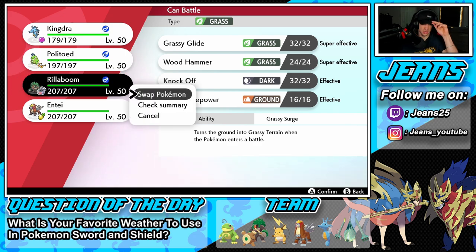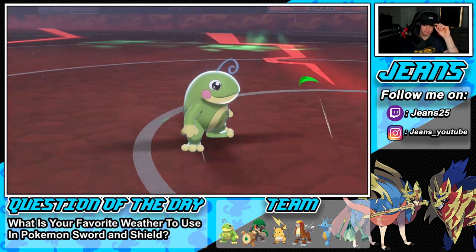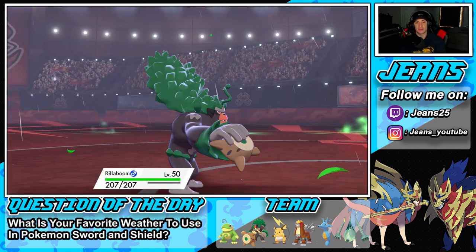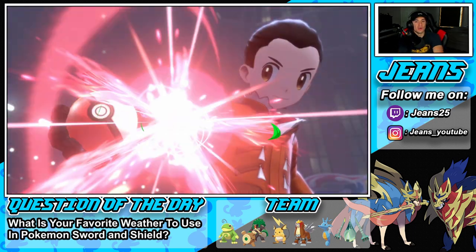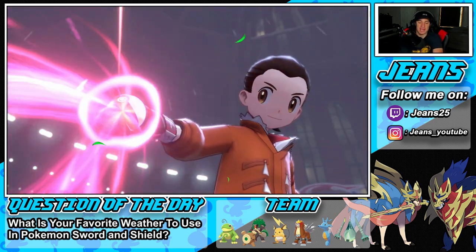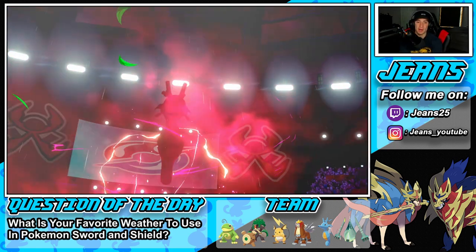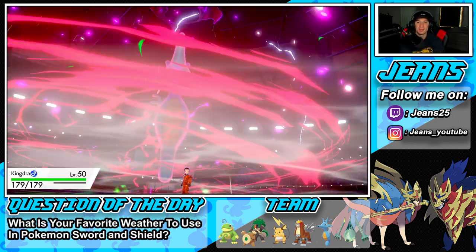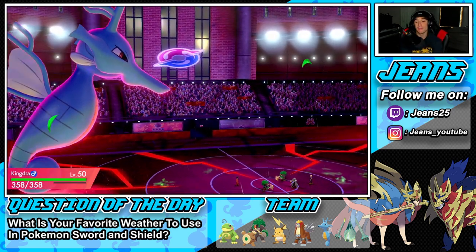I'm going to swap in Rillaboom because I think Coalossal is going to come across. If Urshifu is Sashed we can just Grassy Glide on him and take him out next turn. There's our Dynamax — getting rolling. Politoad got the rain out, we're going to save him for the back end since he can still do decent damage with Choice Specs. Usually Politoad holds the Damp Rock just to set rain, but this team gives him Choice Specs so he can actually do damage in the back end.